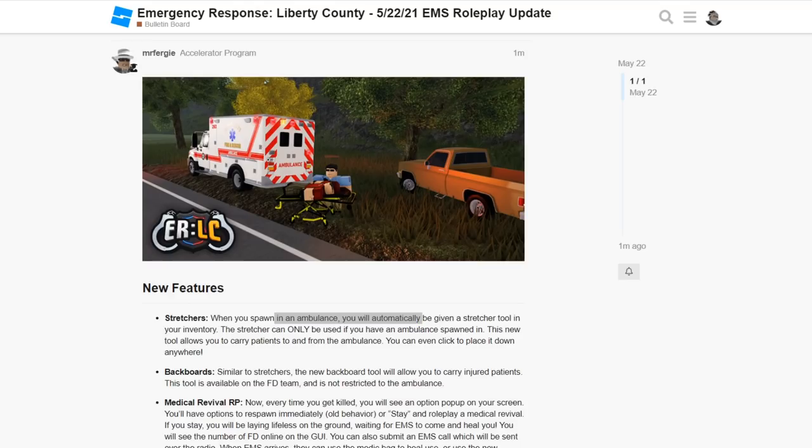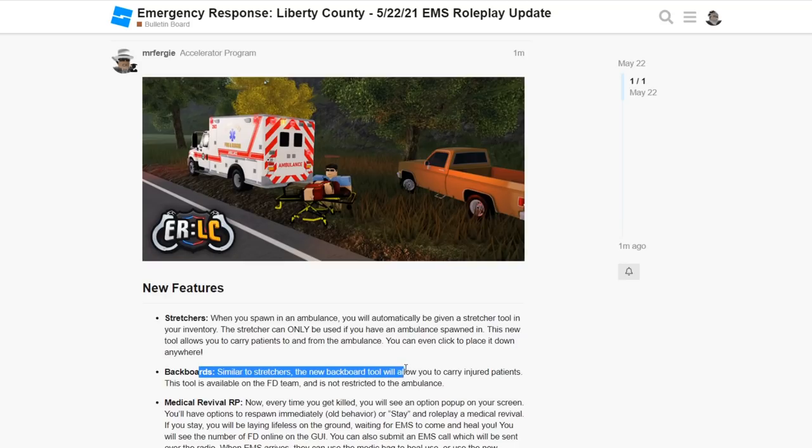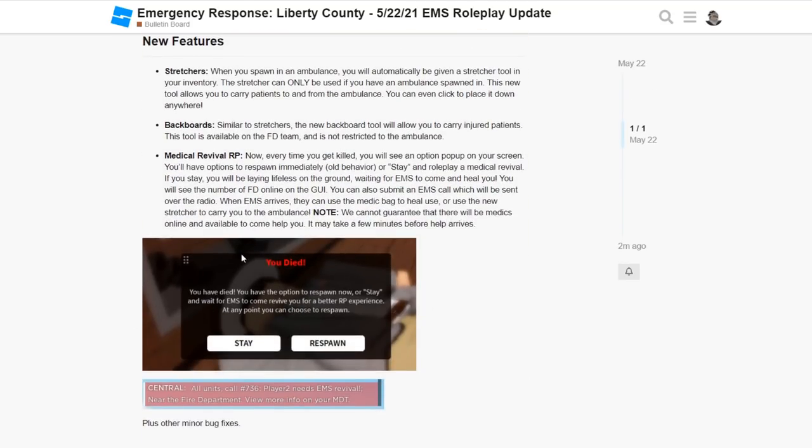As you can see in the dev logs: when you spawn in an ambulance, you'll automatically be given a stretcher tool, which is really cool. The stretcher can only be used if you have the ambulance spawned in. This new tool allows you to carry patients to and from the ambulance. You can even click to put it down anywhere, similar to the stretcher backboard tool, to carry injured patients.